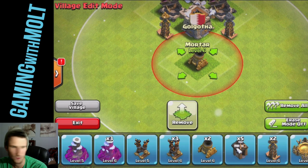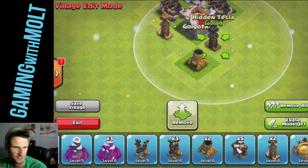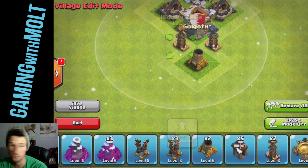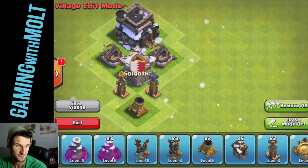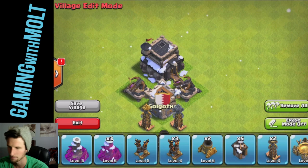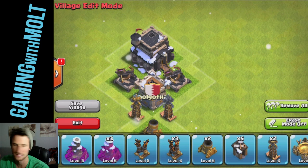Mortar right here. Yeah, so these need to be right here by the mortar. I'm calling this base design the spaceship design because for some reason, I feel like it looks like a spaceship to me. That's why we're calling it the spaceship design — you'll see why in a second.